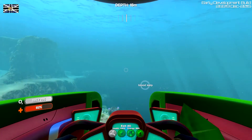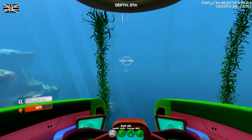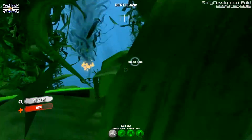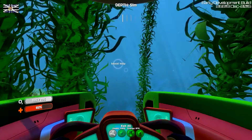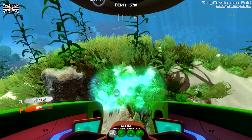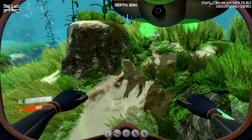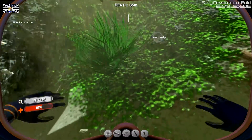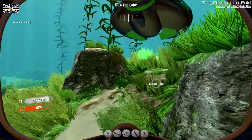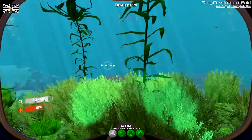Let's go over towards the blood kelp — some good deep biomes. Not even gone below the old safe depth. Sandstone is going to be silver. So this is going to be copper or titanium — I'll take the titanium. Quite useful. Welcome aboard, Captain.